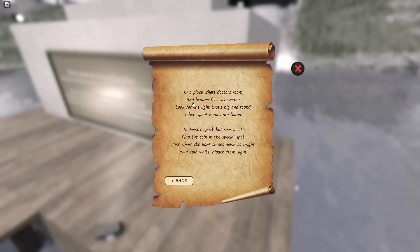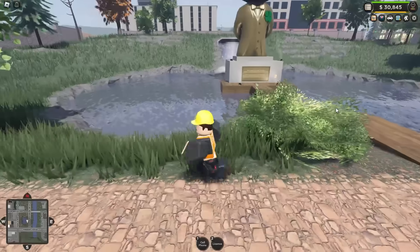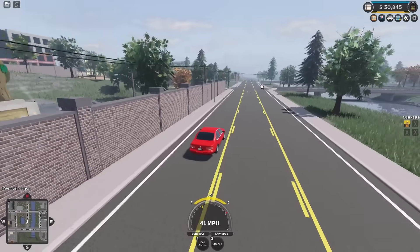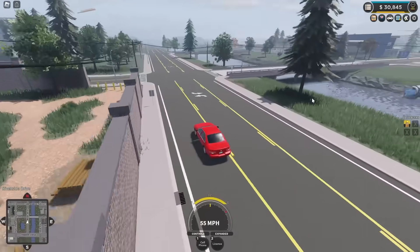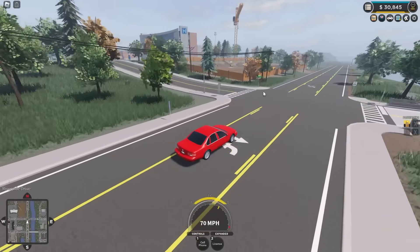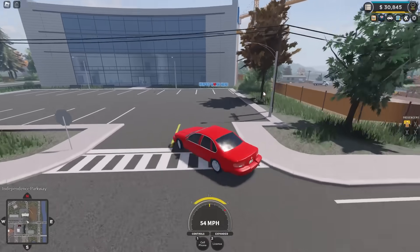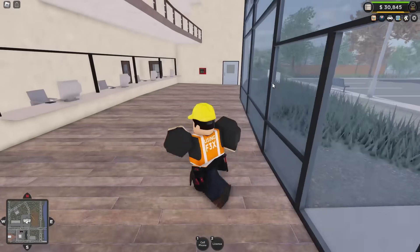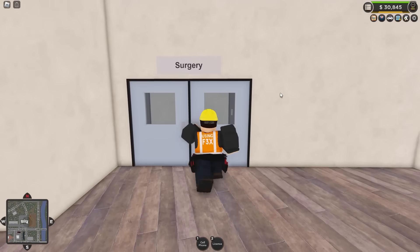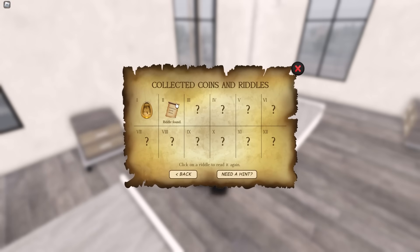The riddle reads: 'In a place where doctors roam and healing feels like home.' This is going to be the hospital. Close that and head back to the car. To get to the hospital, drive along the big road right beside the river — you'll spot it quite quickly. Take the turn-off by the construction site with the large crane. Park up out front, head inside over to the stairwell and up to the second floor, then run straight into the surgery room. Right here is the first coin.